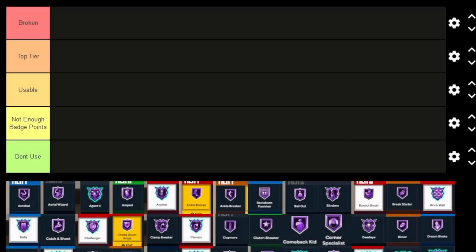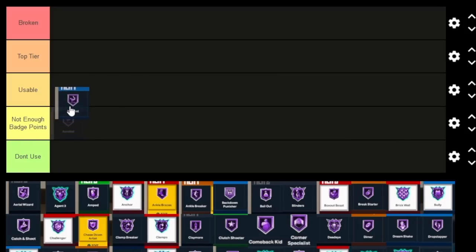Acrobat is one of the more underrated badges this year. Not only does it usually end up in a low tier, but it also carries over something from Fancy Footwork that was very very good — it pretty much allows you to get around defenders a lot easier when you do an acrobatic lift. It also still helps you make more acrobatic shots. I would go with Usable for it, or even Top Tier, but for now we're keeping it at Usable.